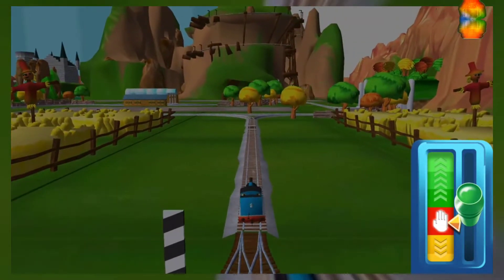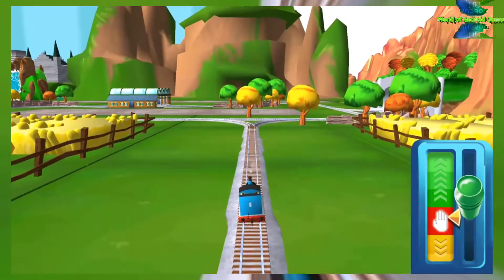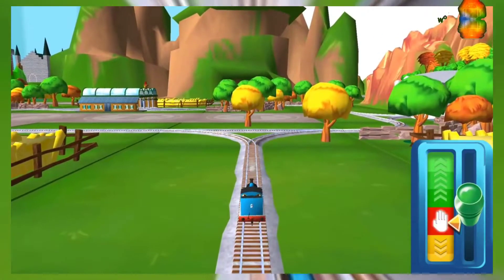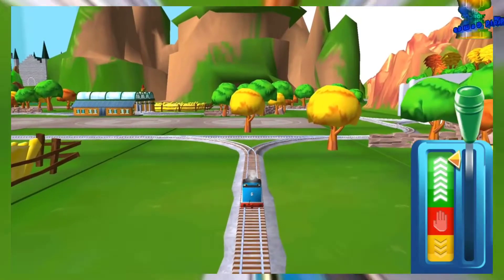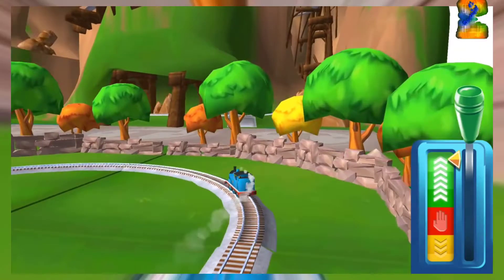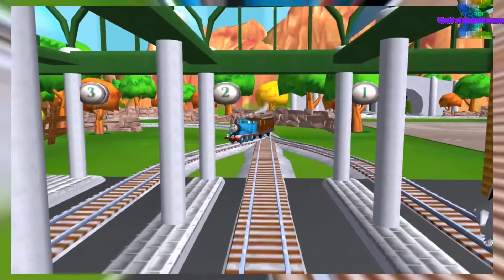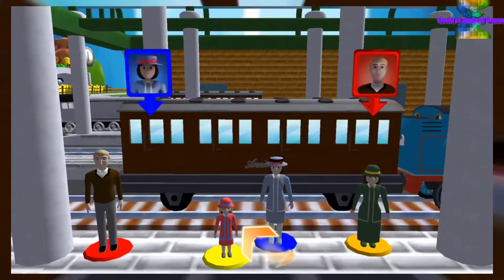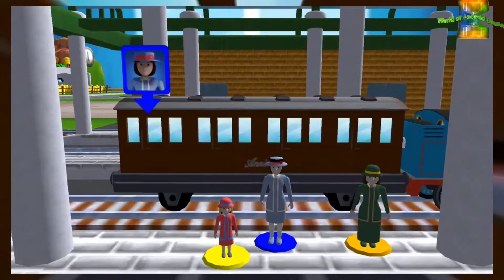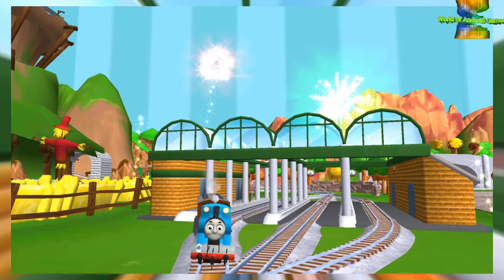Sir Topham Hatt has a very important job for Thomas. Drive Thomas to Knapford Station to find out what it is. Help the passengers get into the carriage. Drag each of them to the square with the matching colour. That's the way. Thanks for helping your engine out.